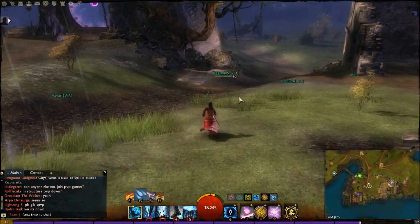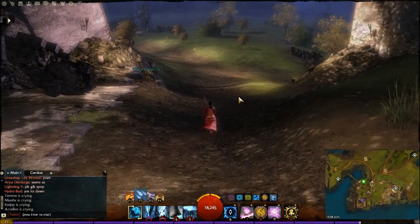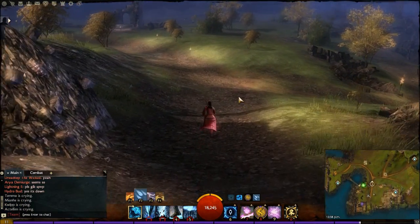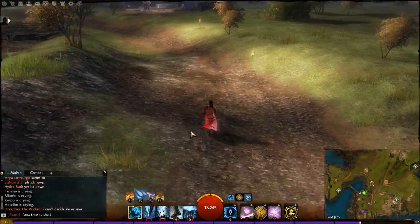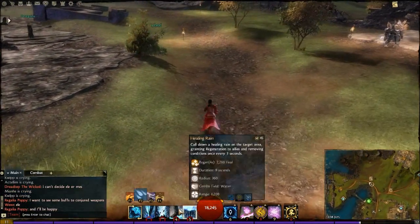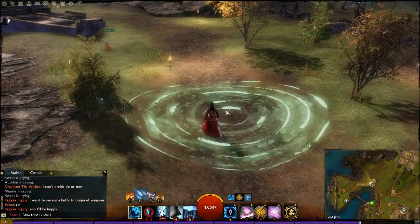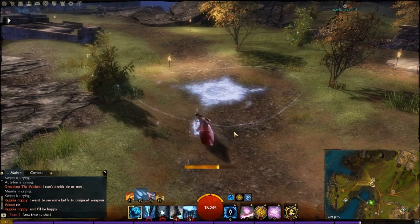The last one I want to look at is what I think is the greatest class skill and mechanic: the Elementalist. The Elementalist class mechanic is Affinity. Depending on what Affinity you're in, it changes what skills you have. Right now I'm in Water, so it has a lot of ice and rain skills.